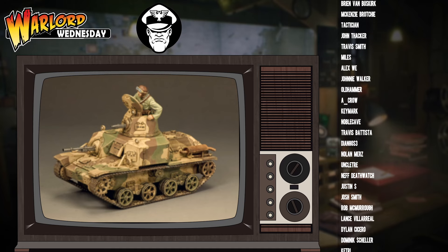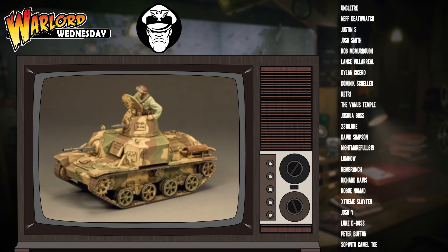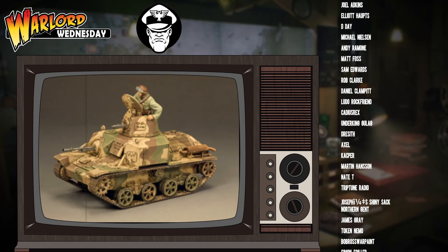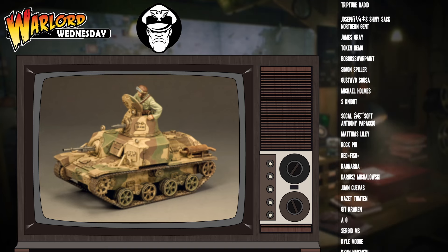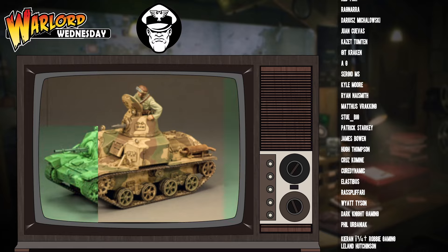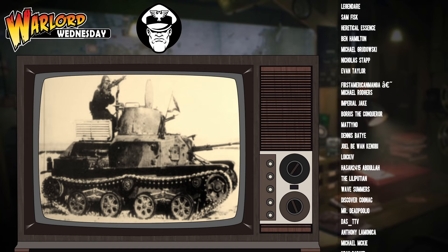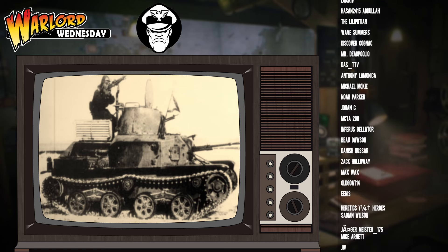Moving on from the weapons, next up we have the damage value, which is 7+. This is very common in the Japanese armoured roster. You'll find most of your vehicles, even your proper tanks, are going to be armour 7+, with the heaviest armour you're likely to feature being a light tank in the form of the Chi-Ha or the Kai-Shinto. If you're a Japanese player looking to get into Bolt Action, get very comfortable with the fact that your armour is light — and 7+ isn't the low end, it's the norm.